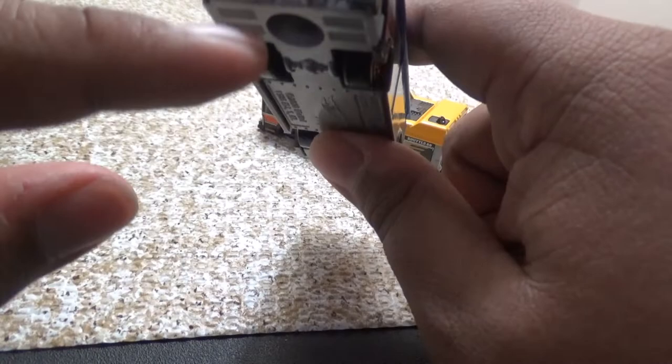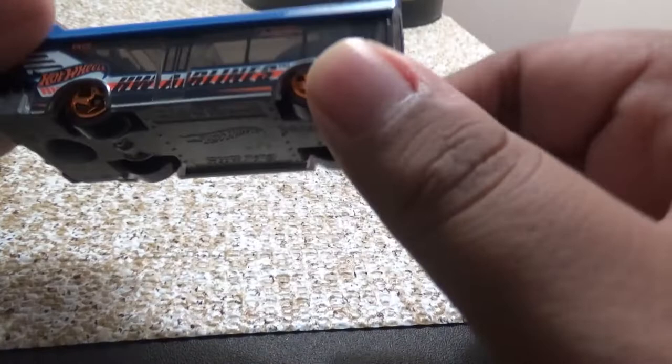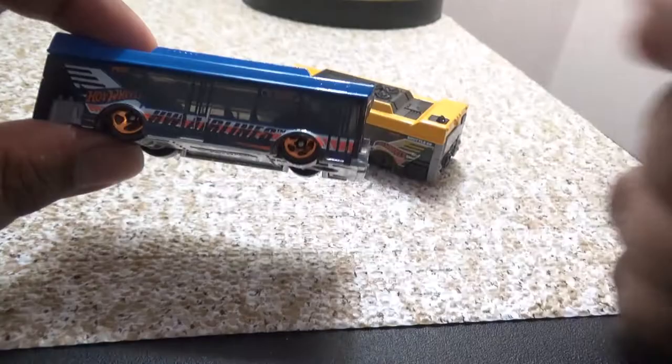This blue one is a 2020 model. You can see the seats inside, and it does have a rear door too — it doesn't open or remove, but it's there. It also has a bicycle on it, which is very smart. Let's go ahead and do some pushing, and I'll let you know my thoughts on which color is my favorite.